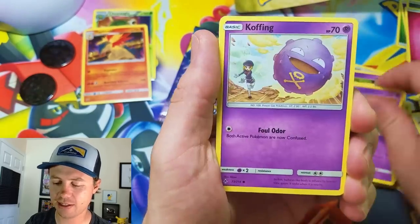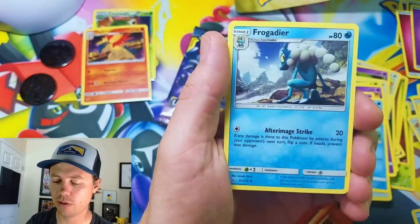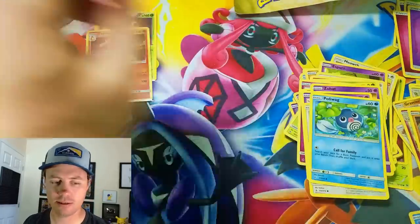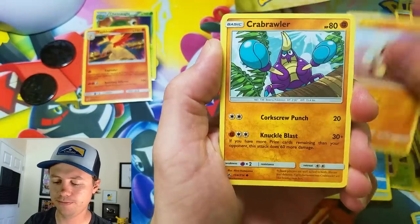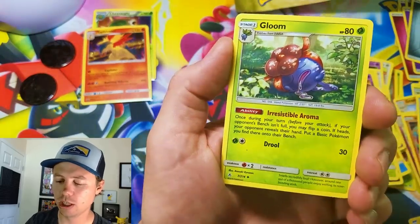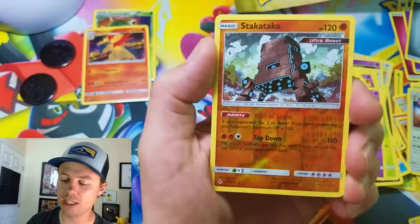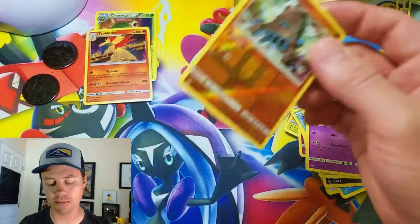Second Unbroken Bonds pack: Oddish, Zubat, Koffing, Doduo, Piplup, Wag — Psychic Energy, Himontop, Gliscor, Froakie, Deerling, Carvanha, reverse holo, and an Alolan Dugtrio rare. Come on, baby! Third pack: Crabrawler, Sandile, Oddish, Zubat, Metal Energy, Poliwhirl, Gloom, Doduo, a Stakataka reverse holo rare. I'm not sure if I've ever pulled this card, so I like it. Last card is a Kingler.